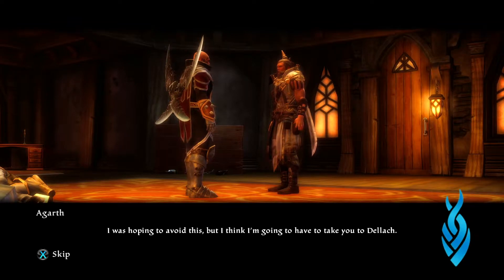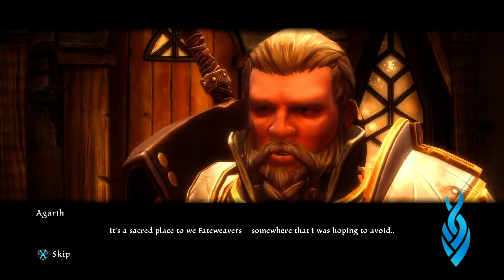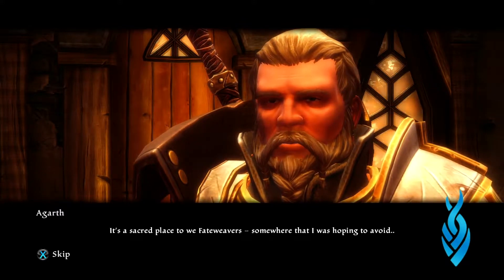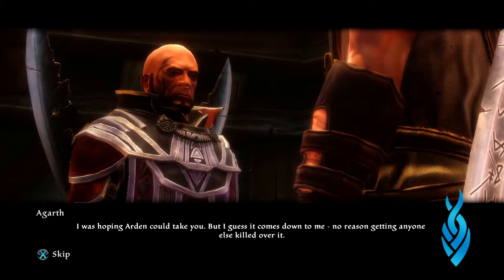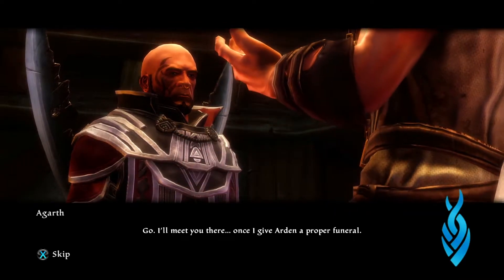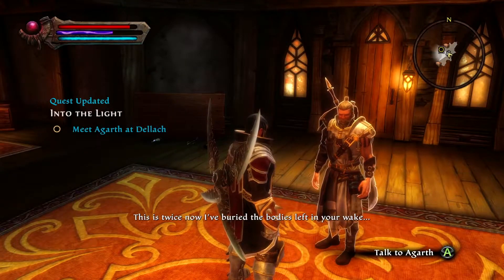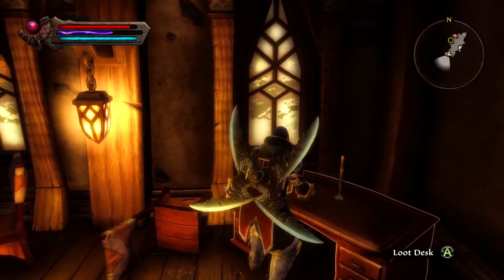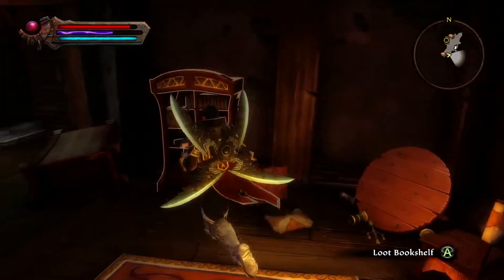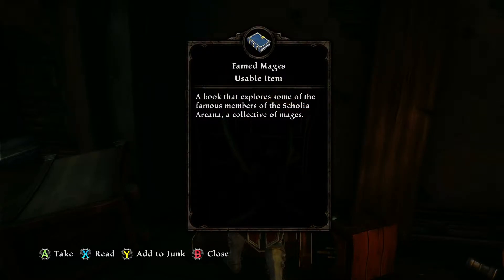I was hoping to avoid this, but I think I'm going to have to take you to Deloc. What's Deloc? It's a sacred place to fate weavers — somewhere I was hoping to avoid. I was hoping Arden could take you but I guess it comes down to me. Go — I'll meet you there once I give Arden a proper funeral. This is twice now I've buried the bodies left in your wake. Kidding of course. Oh, it's locked. Tattered items — probably don't want to take anything here. Famed mages...